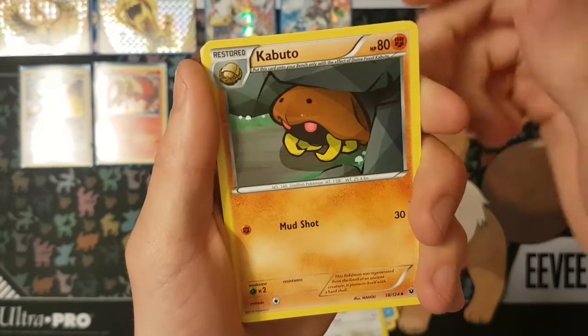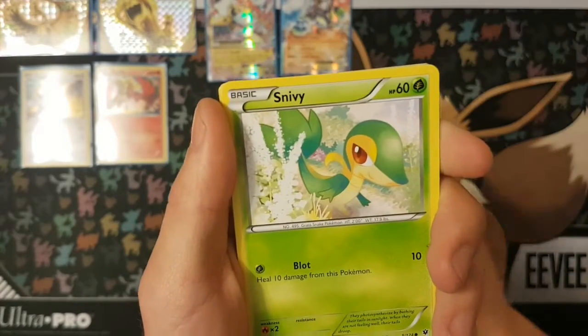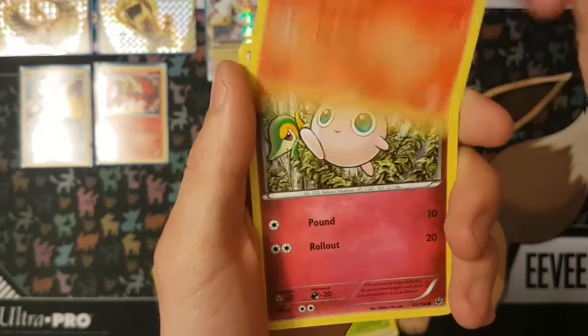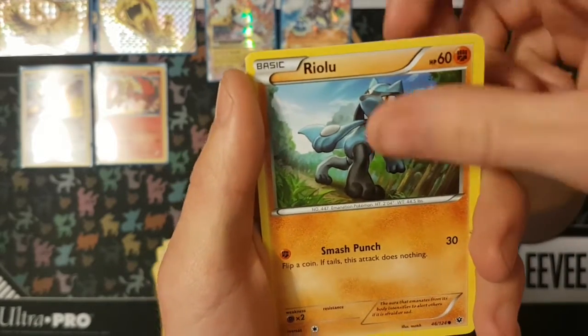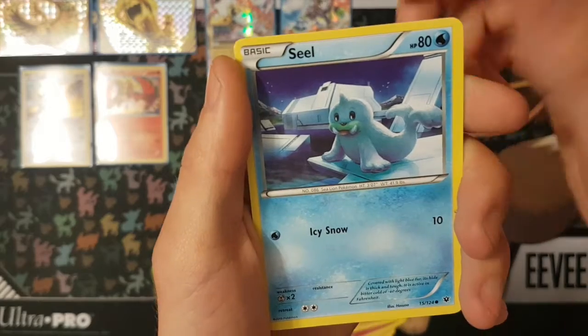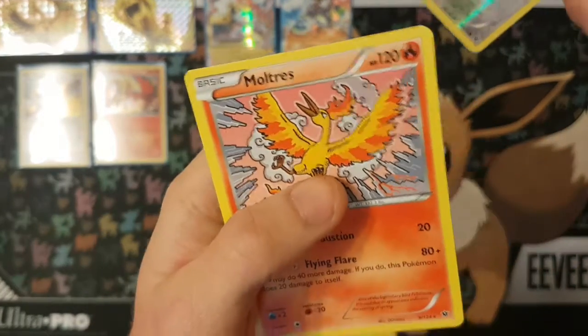Last pack — the final Fates Collide. We got: Loudred, Kabuto, Wormadam, Snivy, Fennekin, Jigglypuff, Riolu, Seel, Encino Reverse, and a Moltres regular rare.